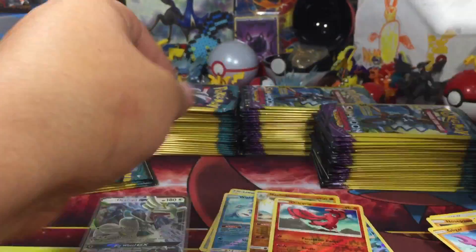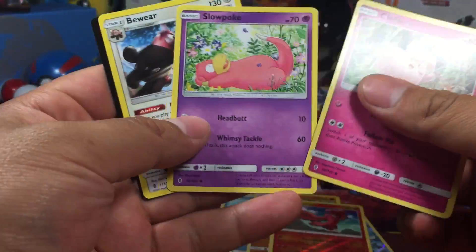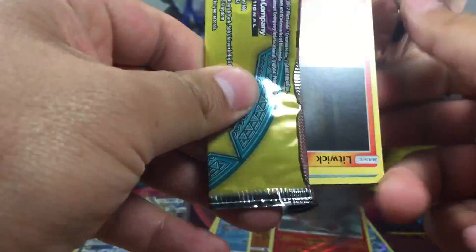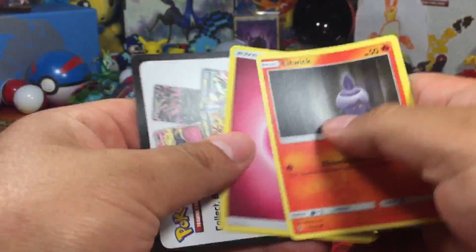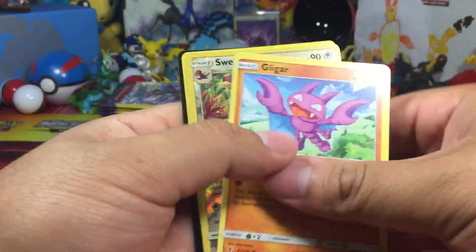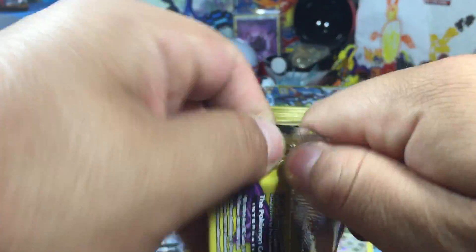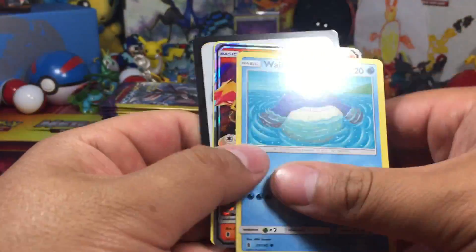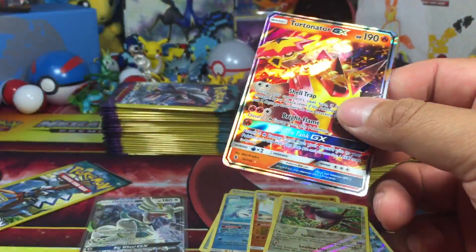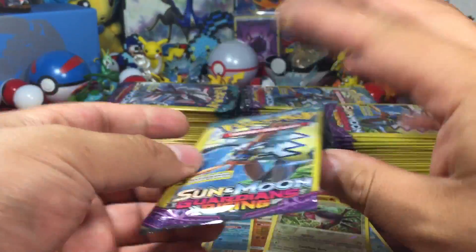Oricorio making an appearance. Clefairy, Slowpoke — beware of this next pack. And it's a Wishiwashi. Clefairy, reverse Swellow, Lampent. Don't know if all those stacks are 25 — one could have one more than the other. And we got a Turtonator GX, an Alolan Graveler. So second GX. Did I say EX? I hope I said GX. Two Ultra Rares so far.